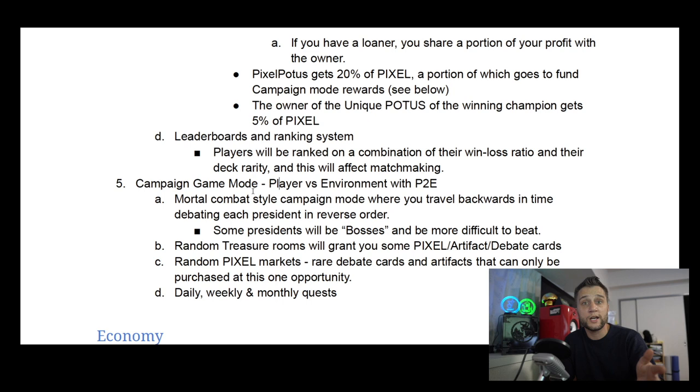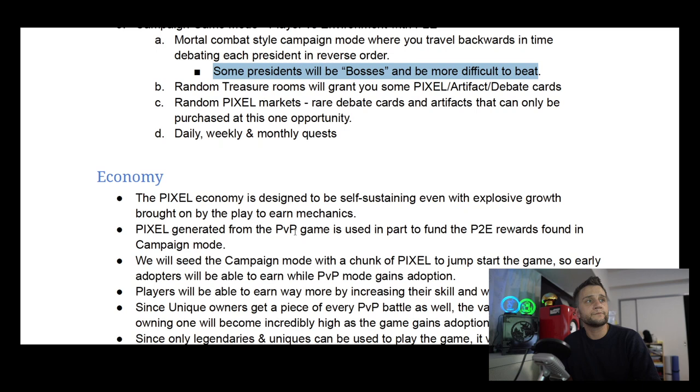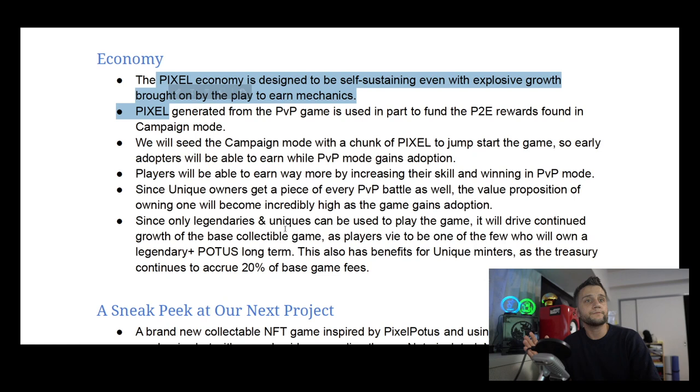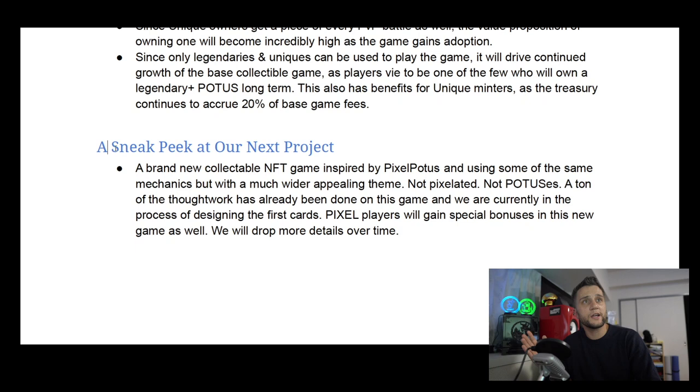There's also going to be a campaign mode — players versus environment. So you don't always have to play against other players; there'll be some sort of boss system with difficult bosses to beat, and random treasure rooms that grant more Pixel tokens and artifacts. The game is designed for the browser, so you don't need a high-end computer. The main goal is for players to slowly mint their POTUSes, build up their decks, grow their game knowledge, and earn Pixel tokens as a reward for winning battles — it's focused on long-term playability, not a pump and dump.